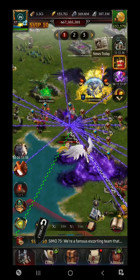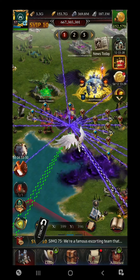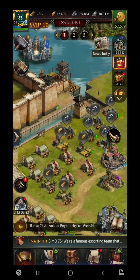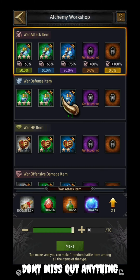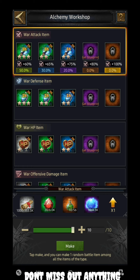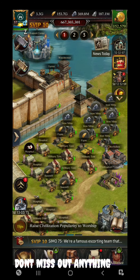The second tip is to activate the attack and defense bonus. This can easily be obtained from the alchemy workshop. Go to the alchemy workshop and you can get any bonus — whether it is 75%, 65%, or 60% — it's up to you. Activate one of them, whether it's 50, 60, 70, or 75%, whatever you can go with.